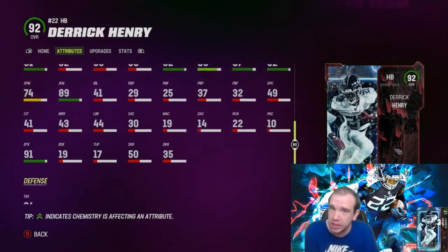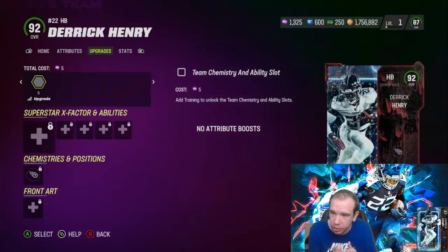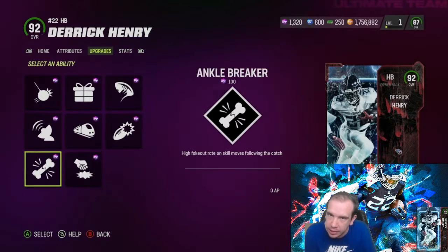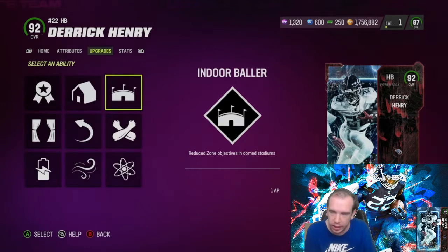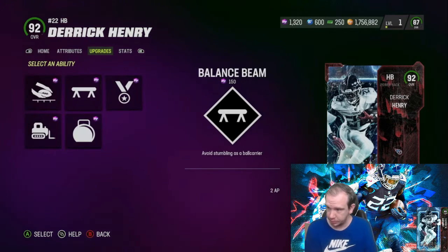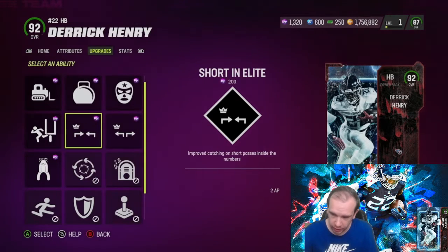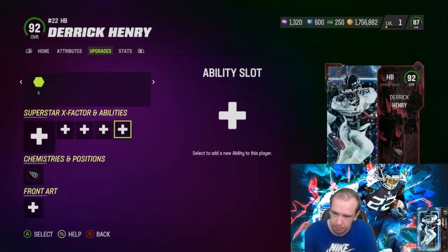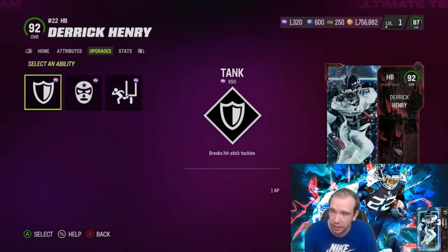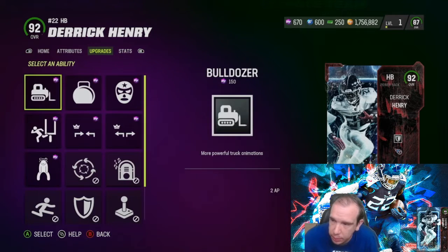There are a couple things this card cannot do and can do, and I'm going to show you on the field in just a second after I show you what he gets. Nothing silly with the team chemistry — he only gets the Titan. So if you're on a Titans team, you don't have a choice, you have to get him. For this review, I do have Tank on him, and I'm also going to put one more ability — Bulldozer.